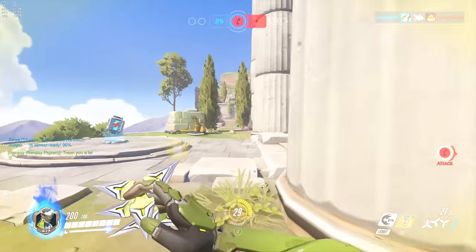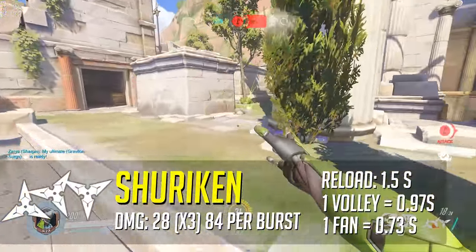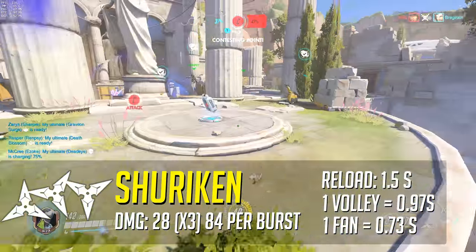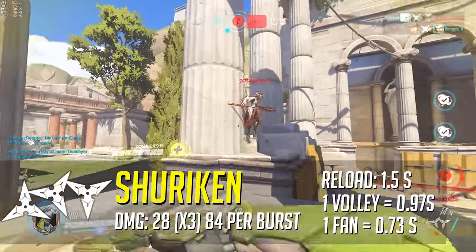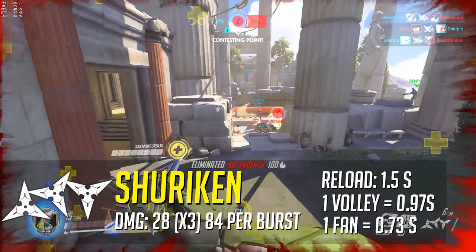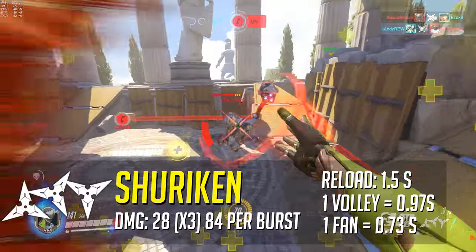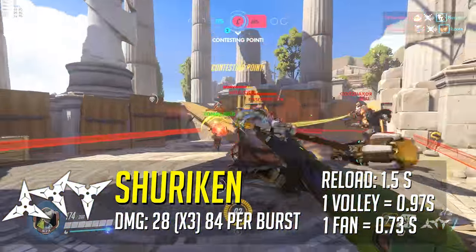Genji's first ability is his shurikens. Primary fire shoots three in a volley, doing 28 damage each, with each volley taking 0.97 seconds to complete and a reload speed of 1.5 seconds. Secondary fire uses the same three shurikens but in a fan formation, firing every 0.73 seconds.